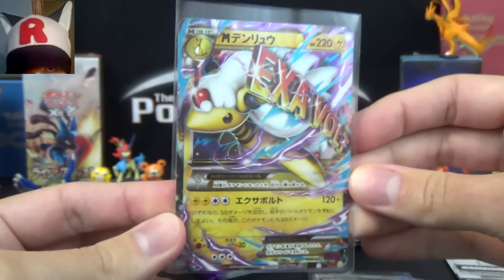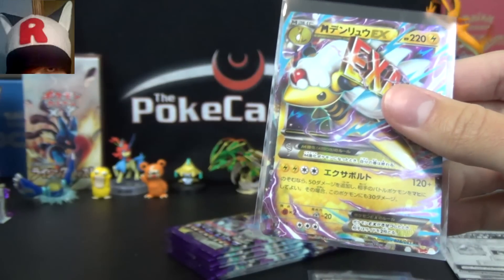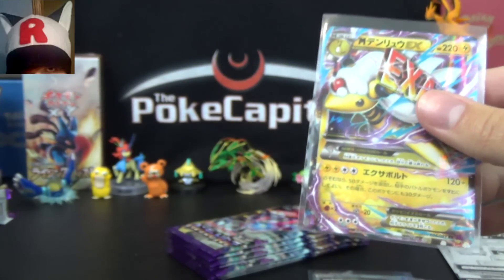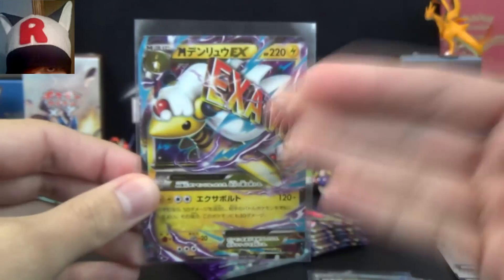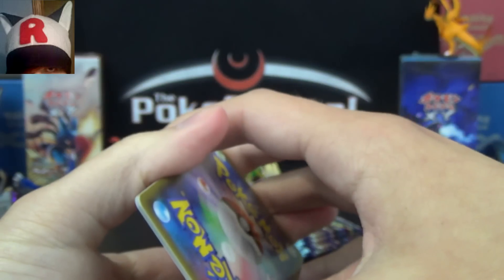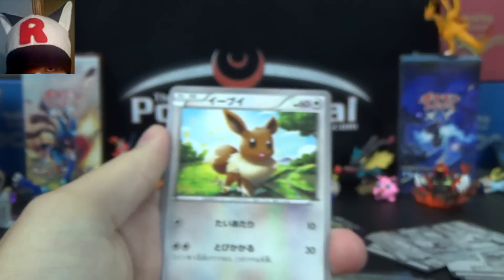Let me check my pulls — I have two Mega Sceptiles, one Tyranitar, and now one Mega Ampharos. So we should have one more EX. It will likely be a non-Mega, non-full art, non-Secret Rare. We already have two Hoopas, so I'm hoping it's not Hoopa. I'd take a regular art Tyranitar — we don't have the regular Tyranitar, so let's shoot for that!